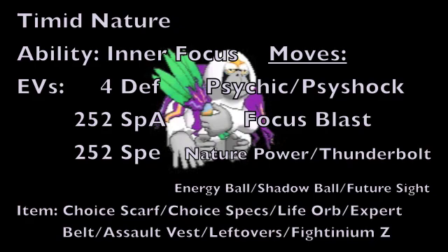Future Sight could also be a really viable option in this last move slot, putting up a powerful special Psychic type attack that your opponent will be hit with later in the battle. This is really cool because you could force your opponent out into something that would then take a lot of damage from this move, making it one of the most fun Psychic type attacks to use.